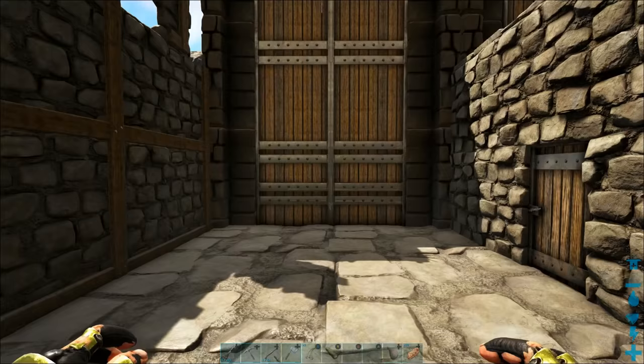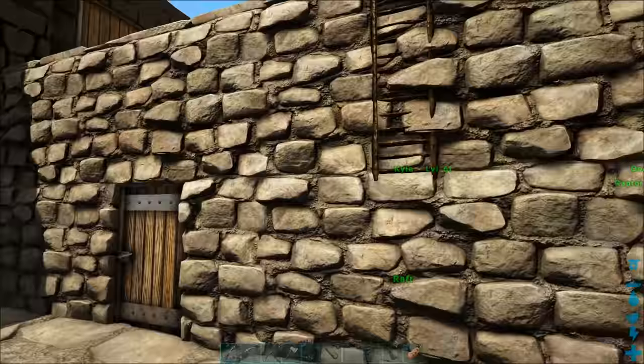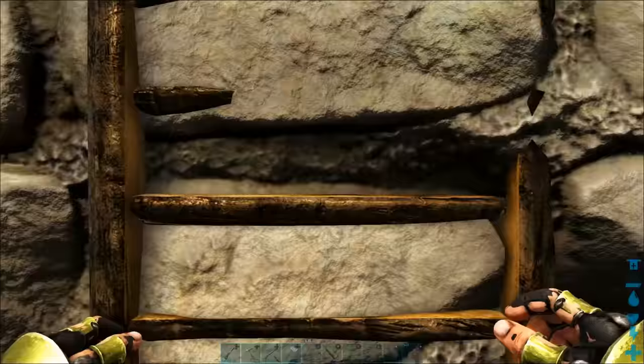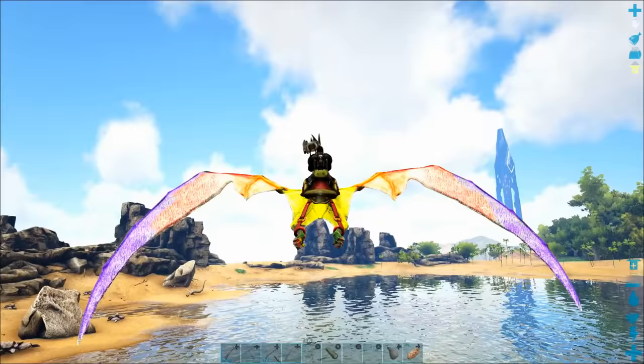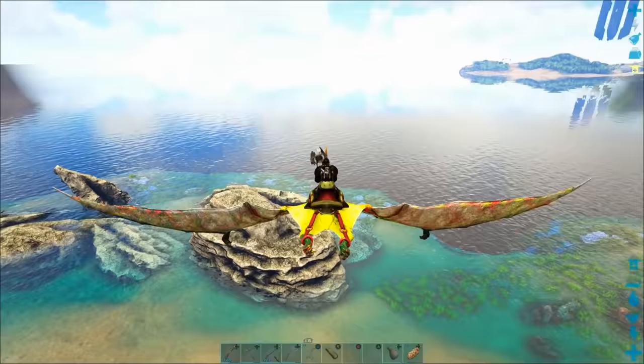Another really helpful tip for taming otters is to tame an ichthyornis first. We have a guide on how to do that effectively and also how to use it to hunt for fish, so be sure to check out those guides if you don't know how to do that. We're going to fast-forward now because this is a very long flight.